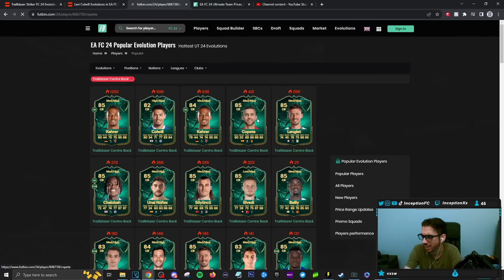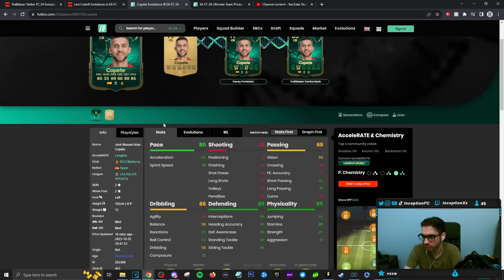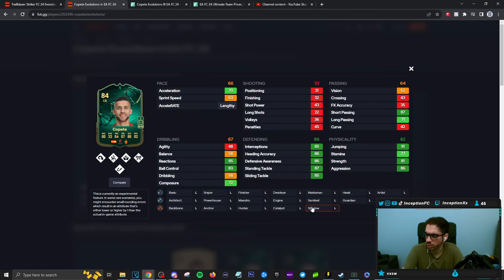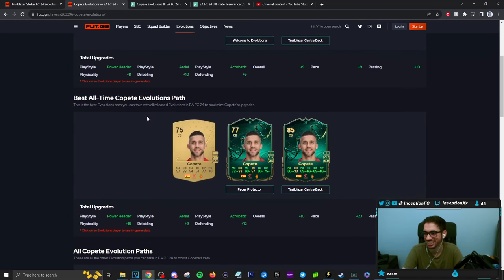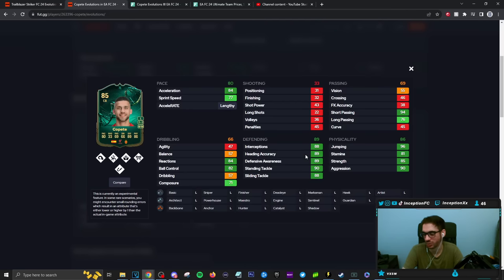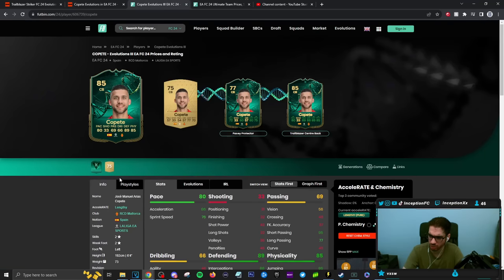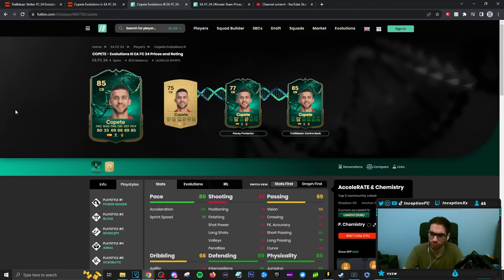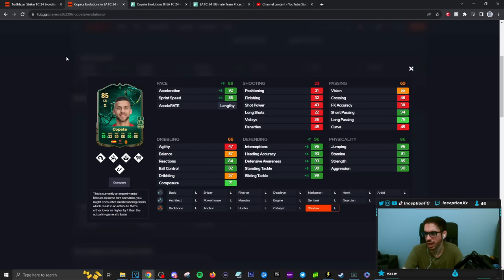We have Coppet — higher acceleration over sprint speed and he's a left-footed player. Shadow chemistry style — with higher acceleration over sprint speed, the lengthy will push the pace out of the card. He also has block and intercept on the card. This card has some pretty decent stuff for the Liga Santander players. We also have Longlay — I think Gui was going to go for this one for the Spurs links, but actually he plays for Aston Villa now. His pace is on the lower side, so your defensive depth would have to be lower for these types of cards.